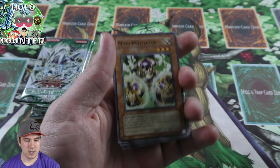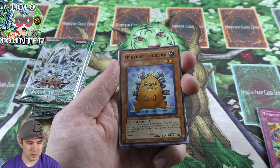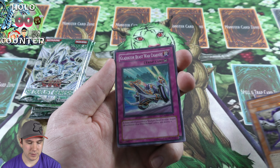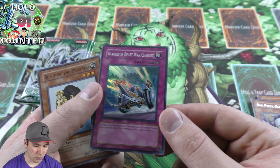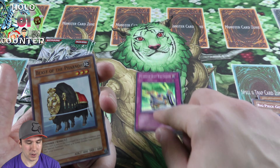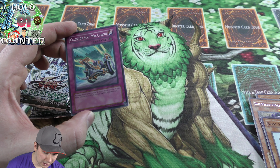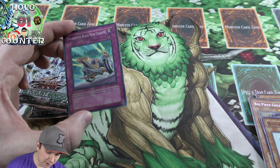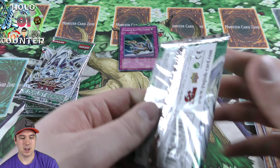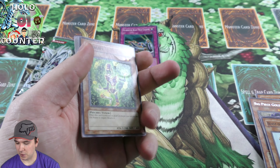Opening our first pack here. The Quillbolt Hedgehog is actually one of the really good cards — they ran it in different kinds of synchro decks. Nice, Gladiator Beast War Chariot, super rare! It's a card they always ran in Gladiator Beast decks, at three copies. It only activates if you control a Gladiator Beast monster — you negate the activation and effect of a monster and destroy it. So if your opponent activates any kind of effect and you control a Gladiator Beast monster, you destroy it.